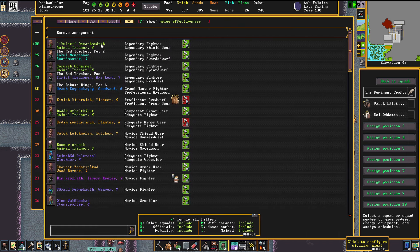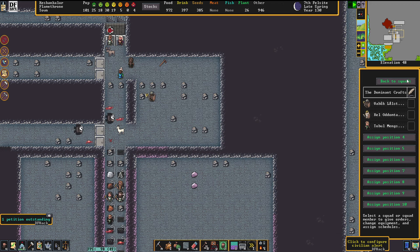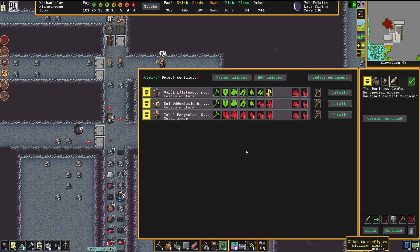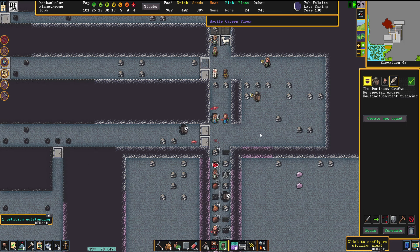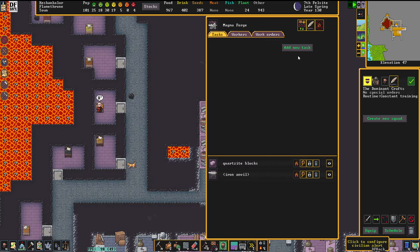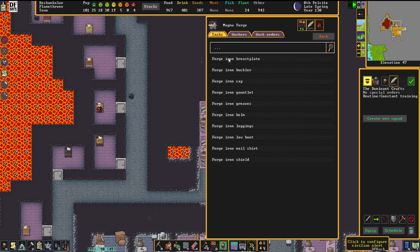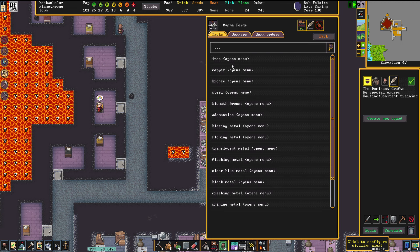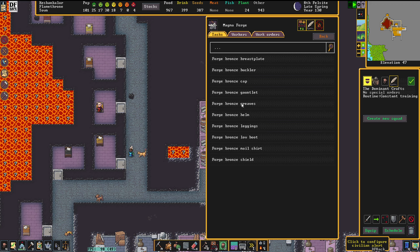Kulit, a legendary fighter. Tubwool, a legendary swords dwarf. Tubwool already has a weapon — just need a little bit of other gear. There is an obvious advantage in our availability of magma workshops here, so we're going to make something like this.